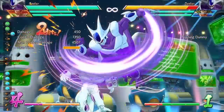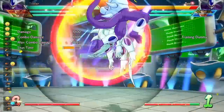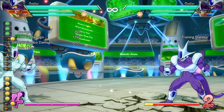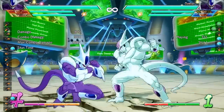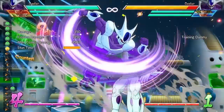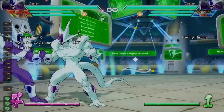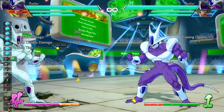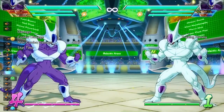All these DP moves have follow-ups: pressing light again gives a cross-up situation, pressing medium keeps you on the same side, and pressing heavy gives a cross-up with an extra attack. The enhanced version follow-up will cost two bars of meter. The light version is not fully invincible on startup but is invincible during the move. The medium version is invincible on startup, making it the go-to reversal. The enhanced version is also invincible on startup. These moves are very good if you're in the corner getting pressured — you can switch sides and put your opponent in the corner without spending meter. You can also do all the DPs in the air. The input is quarter-circle back and any attack button.